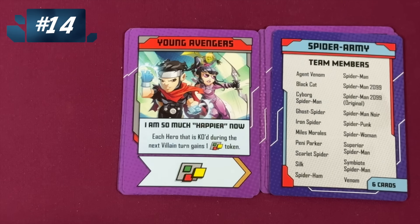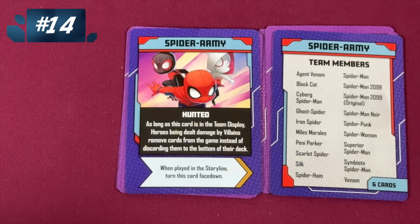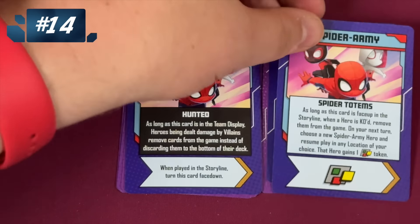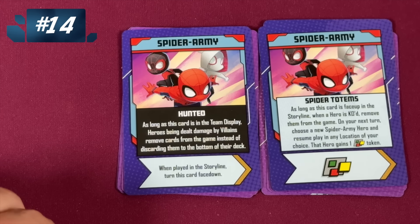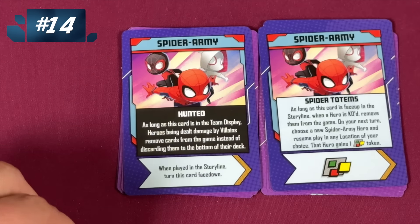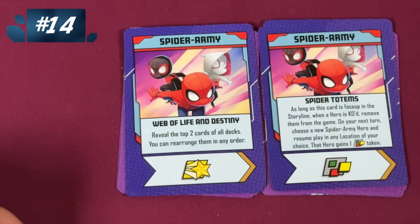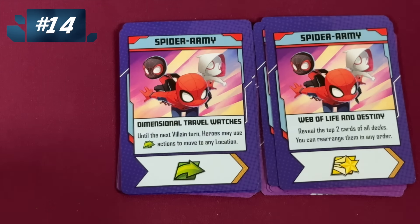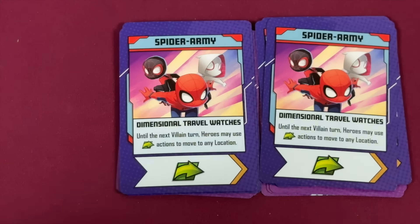Spider Army — I'm surprised there's not more teams with Spider-Man on them. The negative: heroes being dealt damage by villains remove cards from the game instead of discarding from the bottom of the deck. That's so terrible that you must flip it over immediately. But then we have cool cards like: as long as it's face up, if you're KO'd, you remove them from the game and pick a new person who comes in and gets a wild token — that's just kind of fun. Here, reveal the top two cards of all decks — that's crazy powerful, and there are two of these. Until the next villain turn, heroes can use move actions to move to any location. So I like the Spider Army obviously a lot.